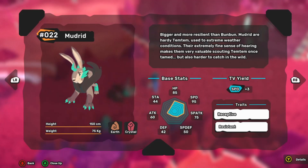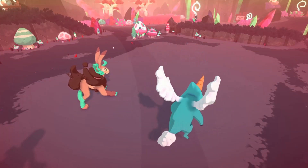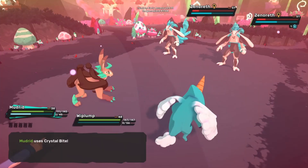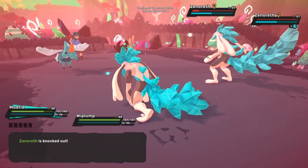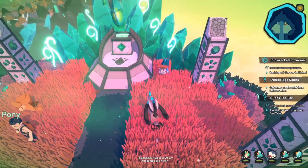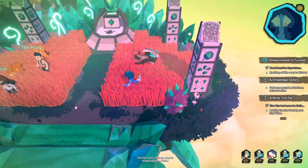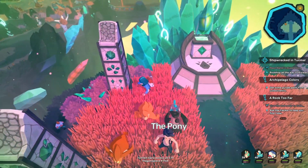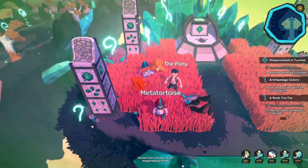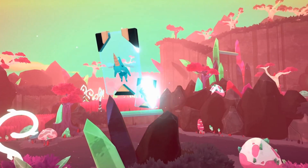Mudrid has some good moves to take advantage of its stats. Stone Ball is a 130 base power move that with STAB boosts to 195 base power, and synergy with a fire type will burn the opponent for two turns. It also has access to Crystal Bite through breeding, another 130 power move. Unfortunately, Mudrid can't currently receive Dust Vortex — a 131 base power special attacking move — through breeding, but that's expected to be added in the future. For now, the physical attacking build is the more advisable route in early access.